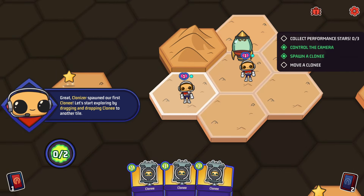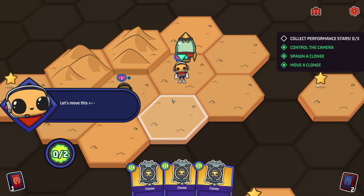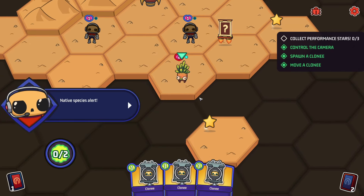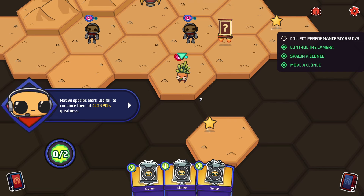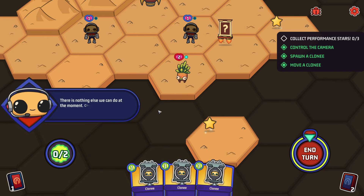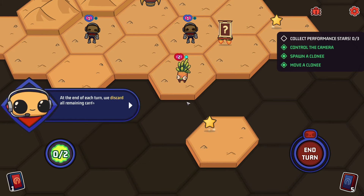They've got one action point each. Let's move one to a different tile. Native species alert - we failed to convince them of Clone Po's greatness. There's nothing else we can do. You accidentally got two energy - click this button to end the turn. I like the sound effects, I like the visuals, they're simple but clean. At the end of each turn we discard all cards in your hand and draw five new ones.